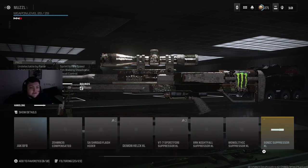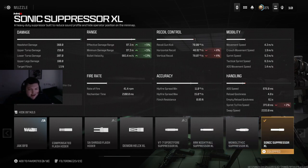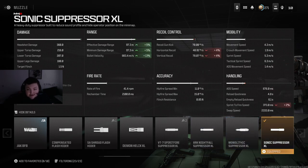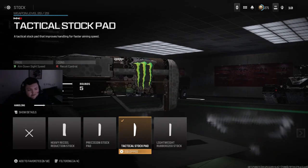I also changed up the suppressor on my sniper. I used to use the XRK Nightfall, which does give more bullet velocity than the Sonic Suppressor by about 2%, but the reason I use the Sonic Suppressor over the Nightfall is the ADS penalty. On the XRK Nightfall you get 762 milliseconds ADS time, but on the Sonic Suppressor it drops massively down to 676 milliseconds. You do lose a little bullet velocity, but it's worth it because you're more snappy and able to get those quick peeks off end game.